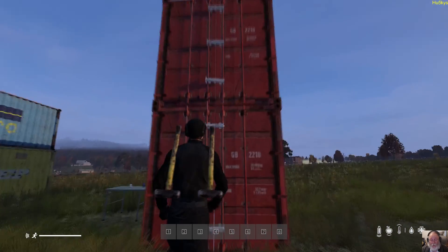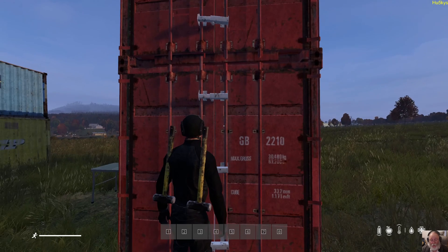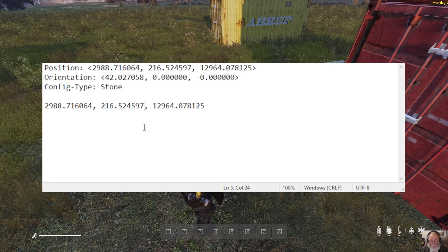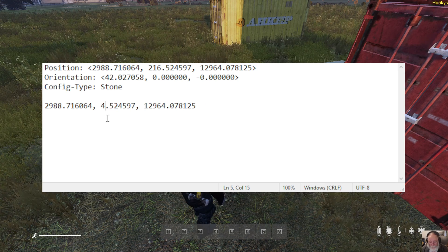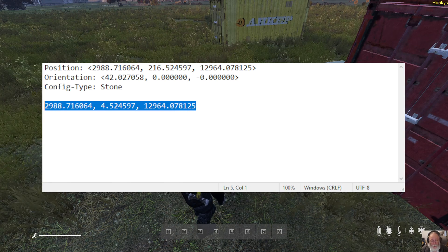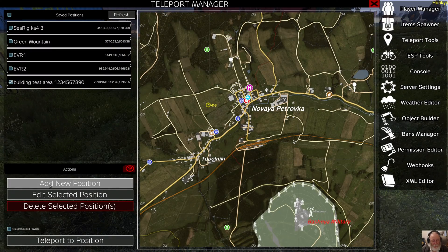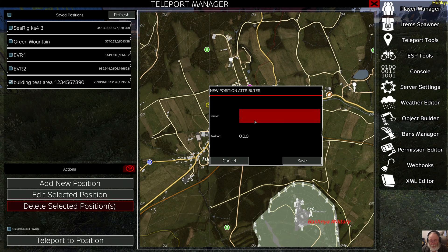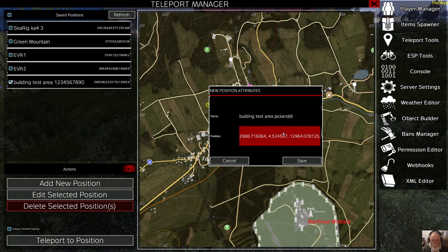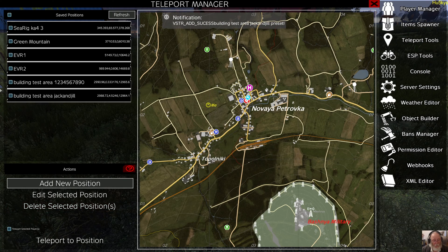We stand near to where we are and we can guesstimate. This container here is around about 2 meters high, so that's about 4 meters up. Come back to Notepad — as we guesstimated, we're going to put 4 as the height. Copy all this, come back in-game, add a new position, give it a new name — 'Building Best Area' — delete the old coordinates, Control V the new coordinates, and save. Now we have two coordinates.